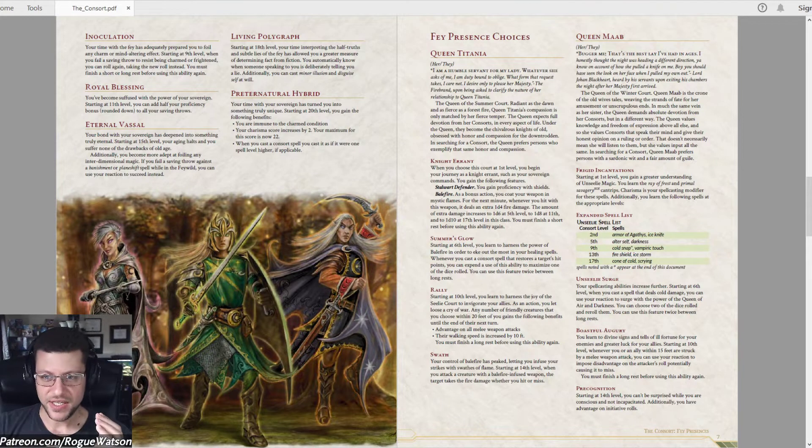I would have really liked to see it set up as: here's the spell list for this patron, here's the spell list for this patron, and so on, and then here are the other abilities. I realize at that point I'm asking to copy more of what the Paladin does, which would be a different kind of complaint if it followed the Paladin too closely. But what it does here is make them so different that if I want to take this class as more of a spellcaster, I should go this way — but what if I wanted to wield a sword and do extra cold damage? That's just not an option for whatever reason, and I feel like it could have been.